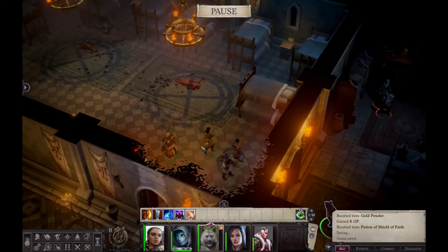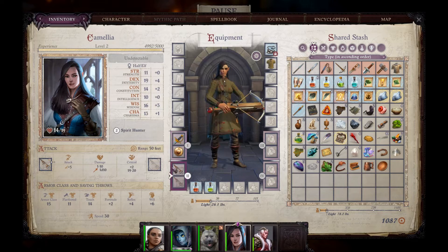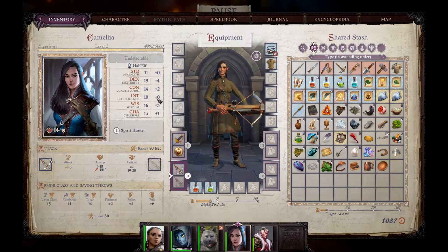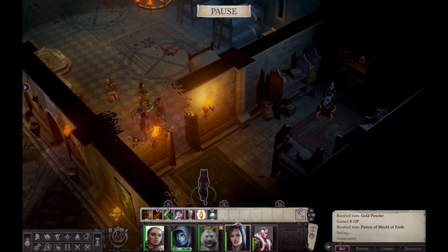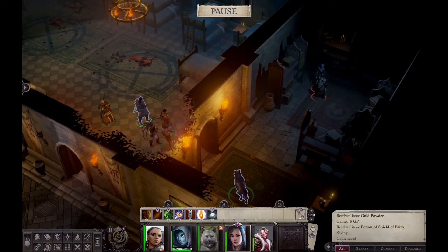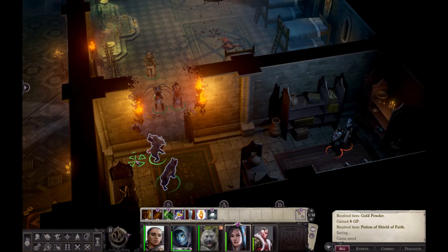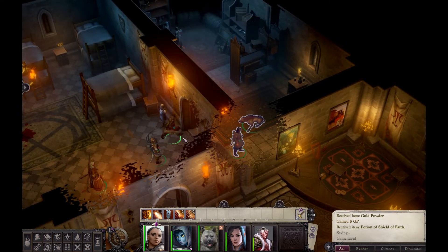Dog will stay put for now. Camellia isn't the most stealthy but she does have a rank in stealth and a heavy crossbow. I'm going to sneak her in next to the dog and take a pot shot at the neophyte wizard, because the cultist champion has very high AC and will basically get in the way while the wizard keeps casting annoying spells. Camellia sneaks into the corner, and everyone else I want to stack just outside the door so they don't have too far to walk in and get involved in the combat.